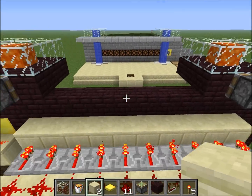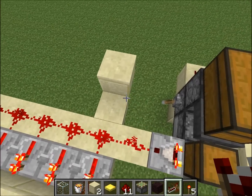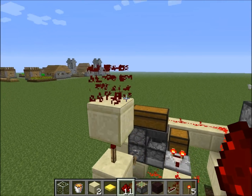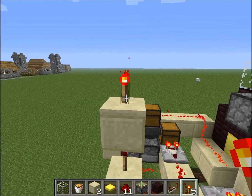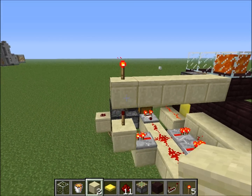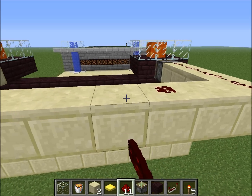I just set up the pistons and everything, so we can skip all that. We want to put a repeater here going into a block, and we're going to make a torch tower going up. Depending on whether you want your output to be on or off, you put a torch here or a piece of redstone dust here, then hook up whatever you want.